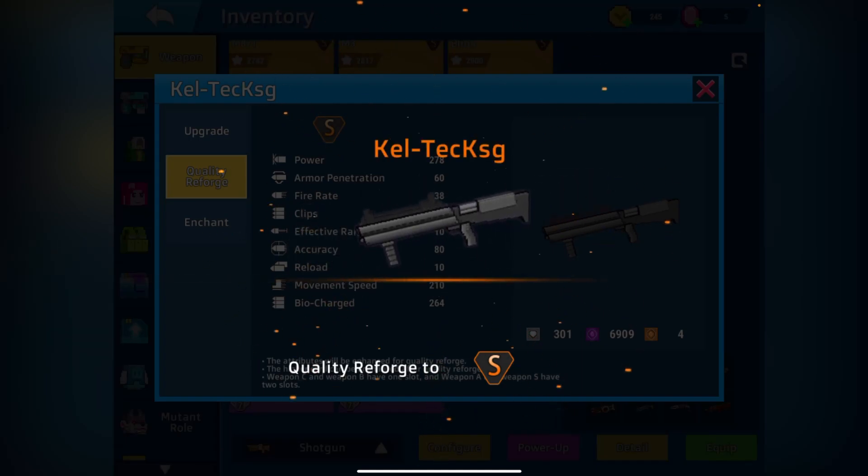Now we have an S-rank custom shotgun. It has 80 accuracy, 38 fire rate, 60 armor pen, and the rest is clips. The reason I don't have any clips on here is because I intended to get the armor for it to have clips, but I haven't been able to get that yet — I'm not really working on shotgun armor on this main right now.